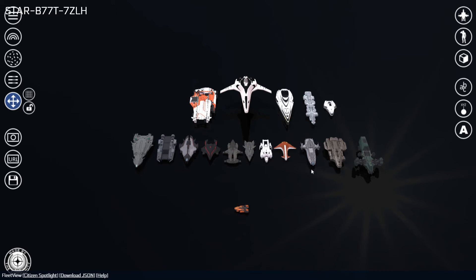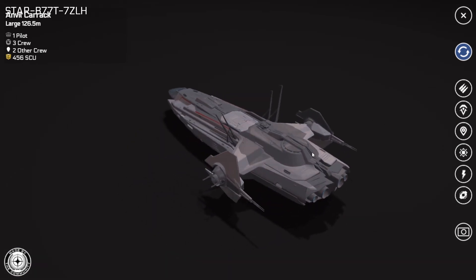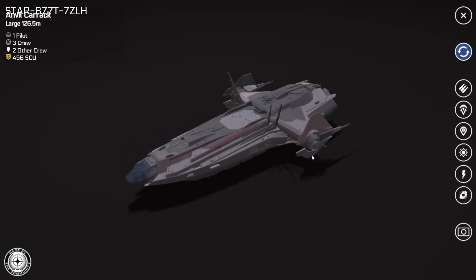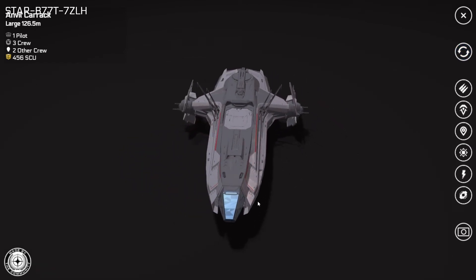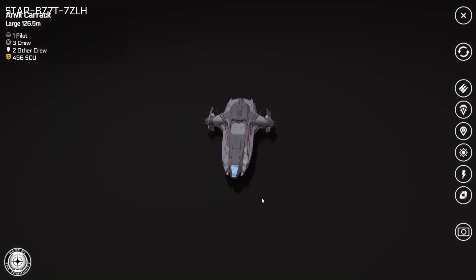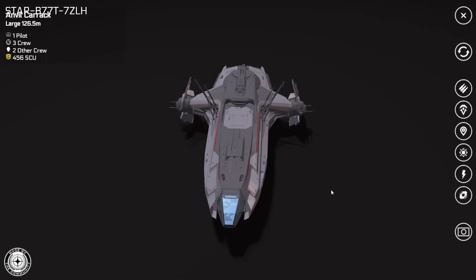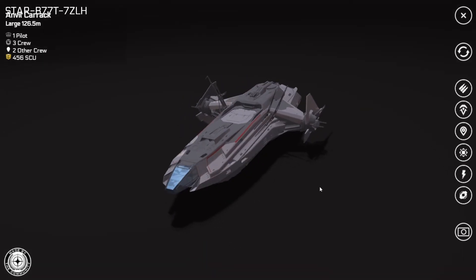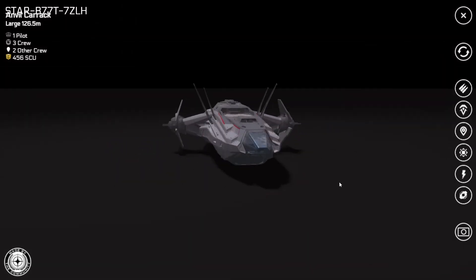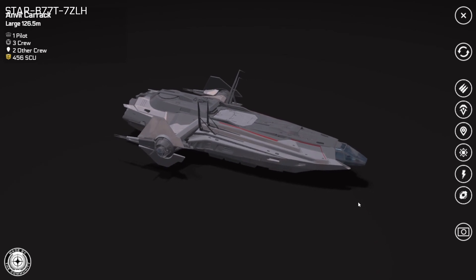Clicking on an individual ship in your fleet will bring you to the Ship Detail screen, where you can view information about a particular ship. Controlling the camera on the Ship Detail screen is very similar to that of the Fleet View screen. To zoom, you can click and hold either the middle mouse button or scroll wheel and drag up and down, or scroll on the scroll wheel to zoom in and out. You can rotate the camera by holding left-click and dragging the mouse. One difference is that the pan option is not available; instead, holding right-click and dragging will also rotate the camera but at a much slower rate.